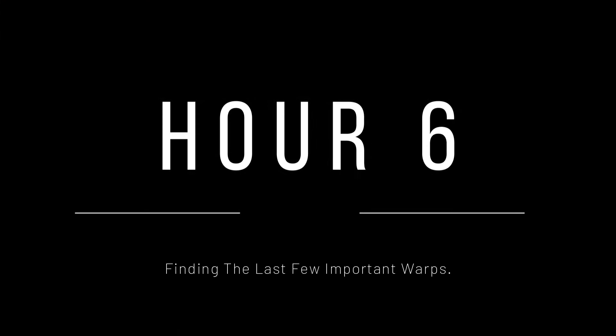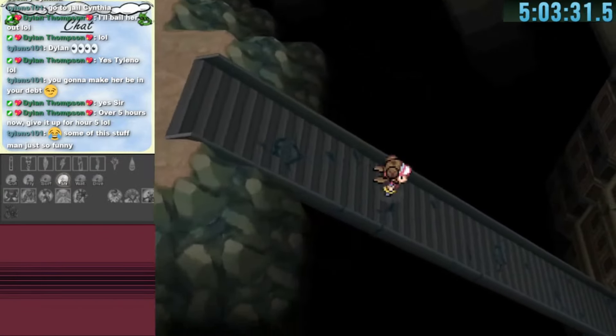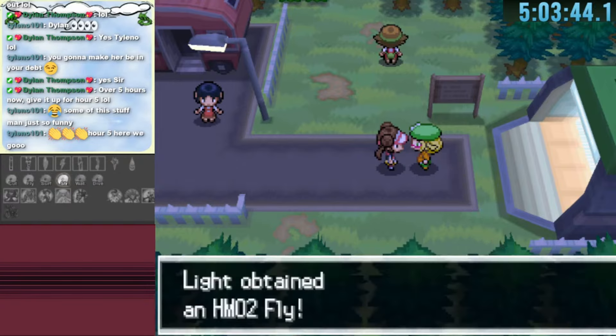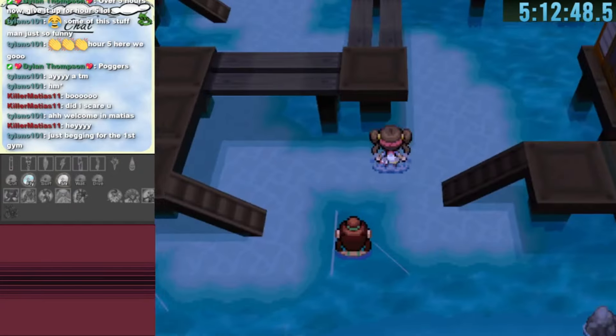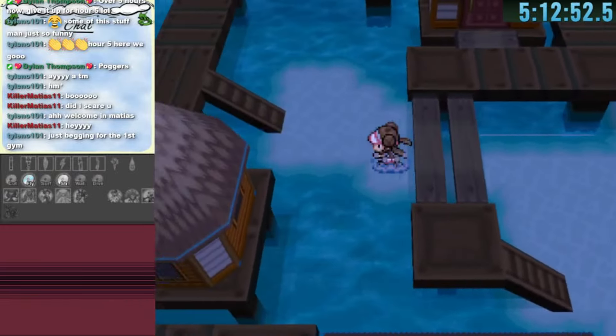Hour 6: finding the last few important warps. We visit Zoroark near Lostlorn Castle and reach Route 5, which gets us the TM for Fly. I should have done this earlier. With Fly we can now explore all the different locations and Pokemon Centers we have or haven't found, without always having to find warps.